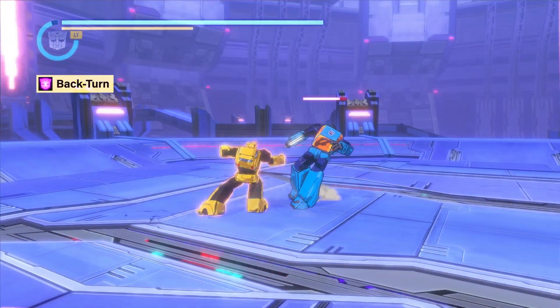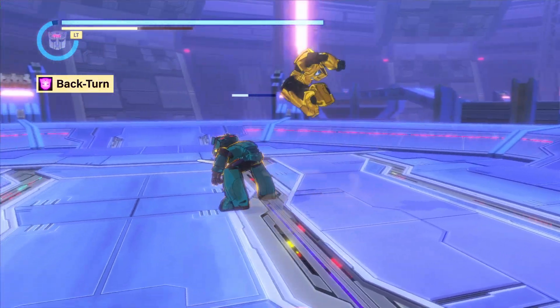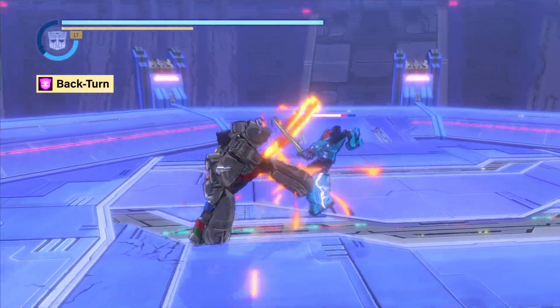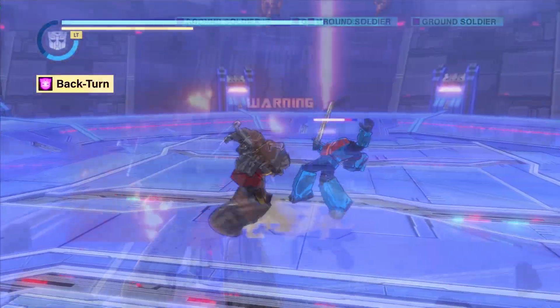Bumblebee will perform a sneaky back attack if you press the interact button when positioned behind an enemy. Grimlock can throw any regular sized enemy as soon as a back turn property strike connects.